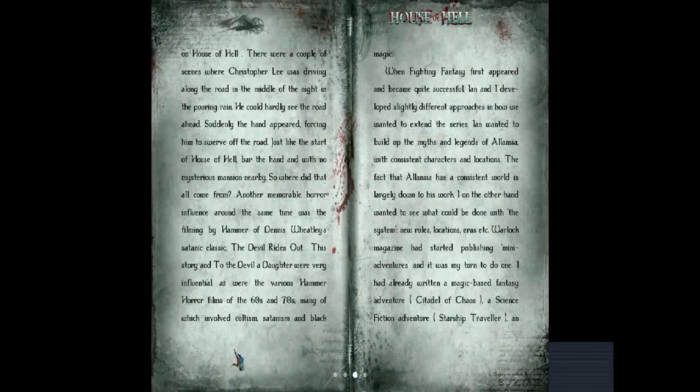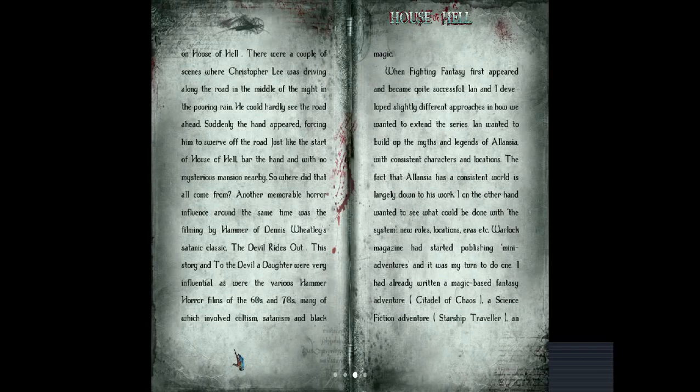Their futures were related one by one by Peter Cushing, playing a mysterious voyager with a tarot deck. The stories involved voodoo, werewolves, living plants, vampires, and my favourite — a severed hand. Each passenger was apparently going to come to a grisly death. When I got home from the cinema, I wrote the story out in full detail in an exercise book and I still have it somewhere. That severed hand story had an influence on House of Hell. There was a couple of scenes where Christopher Lee was driving along the road in the middle of the night in the pouring rain — he could hardly see the road ahead — and suddenly the hand appeared, forcing him to swerve off the road, just like the start of House of Hell. Another memorable horror influence was the Hammer filming of Dennis Wheatley's satanic classic The Devil Rides Out. This story and To the Devil a Daughter were very influential, as were the various Hammer horror films of the 60s and 70s, many of which involved cultism, Satanism and black magic.